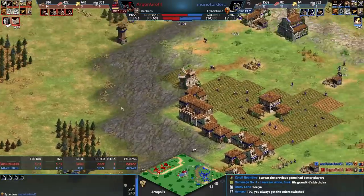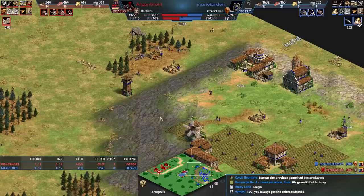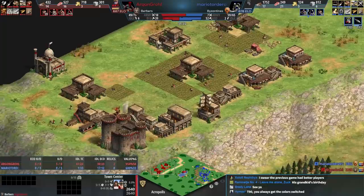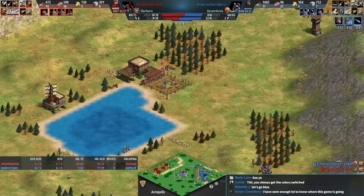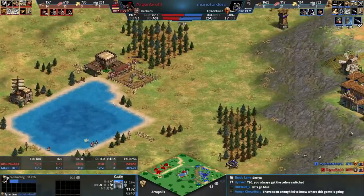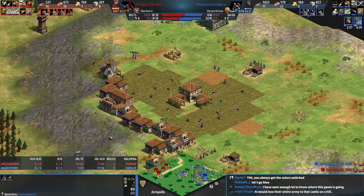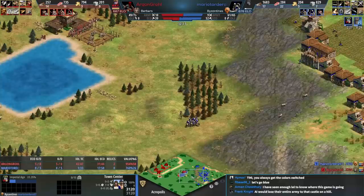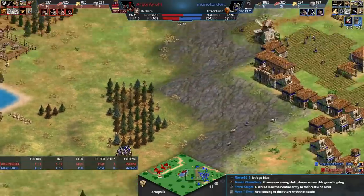Blue can make another castle, and blue is clicked up to imperial after this — blue is still in this game. One minute of TC idle time for blue versus 40 minutes for red. To be fair to red, that's because red has four TCs, but normally a player who adds town centers will have more villagers — not if you can't keep them producing all the time. Also this will be 650 stone down the drain if blue doesn't finish the castle.